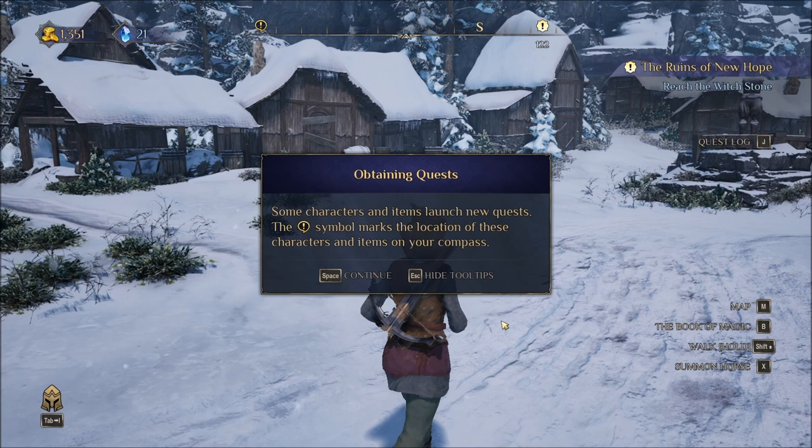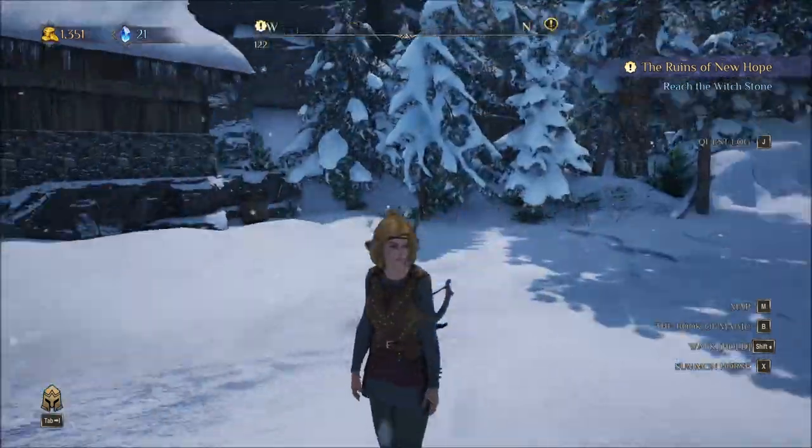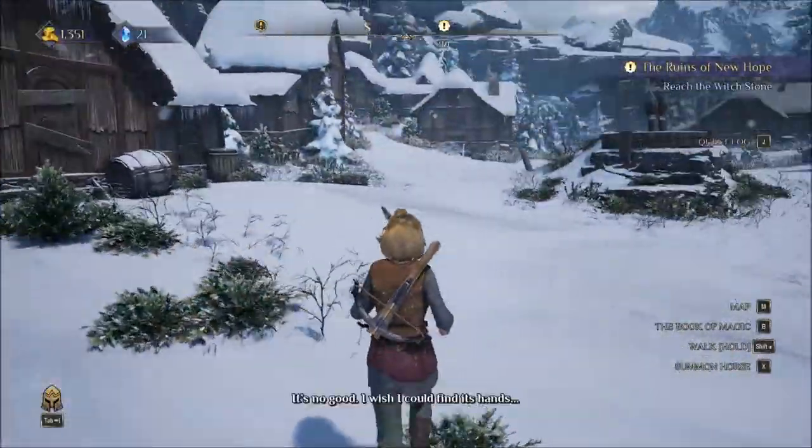Obtaining quests: some characters and items launch new quests. The exclamation symbol marks the location of these characters and items on your compass. Alright, I'm here for it. That dude's clearly got something to say.